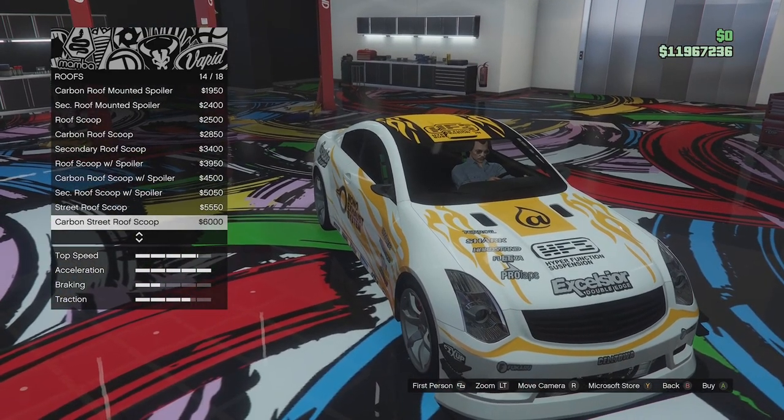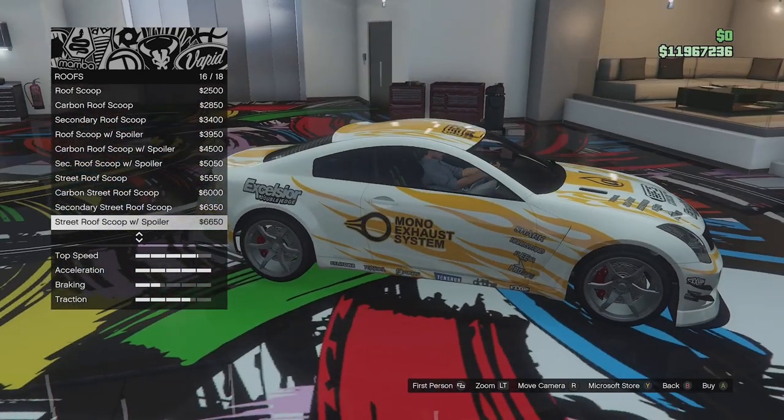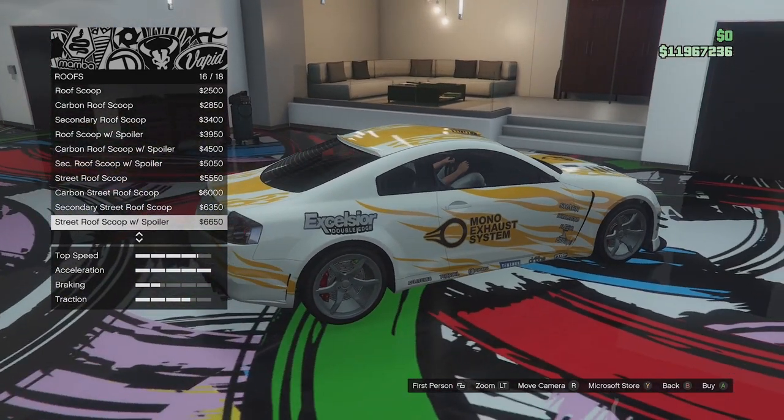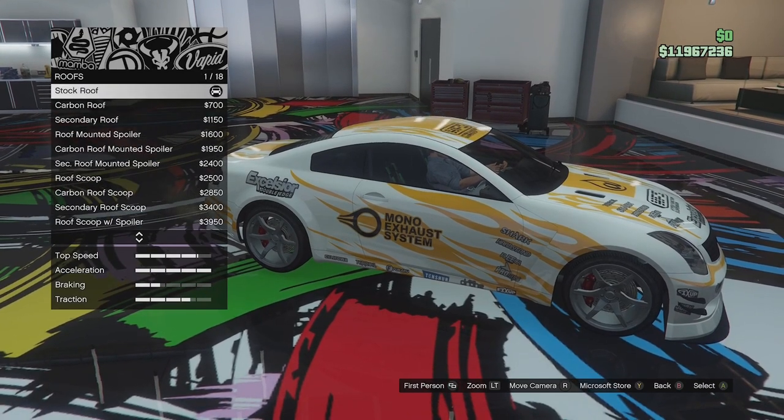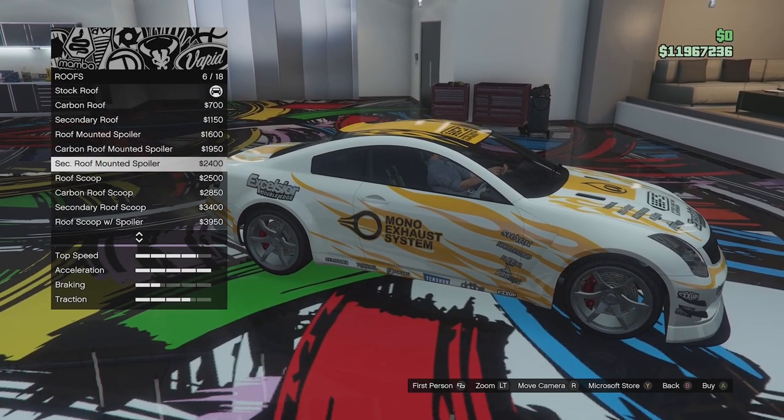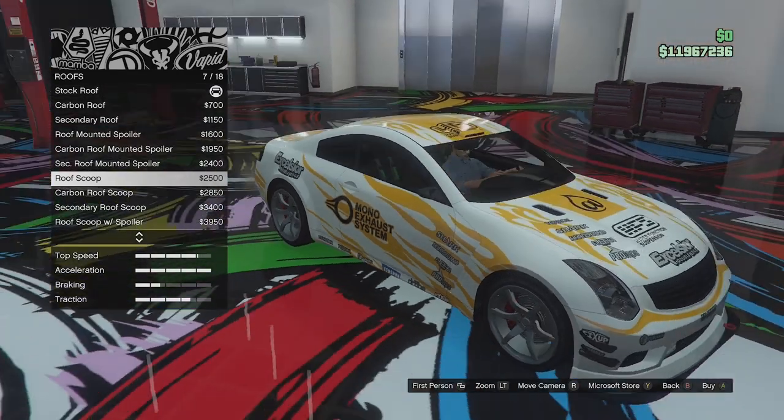Making decisions is stressful. We've got the street roof scoop with spoiler in carbon and secondary. I think we're just going to go for the scoop in primary.